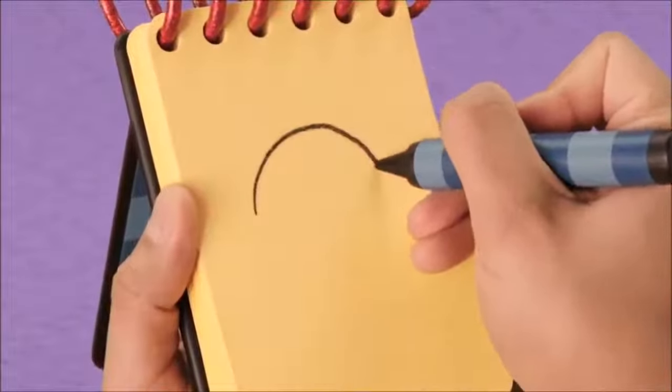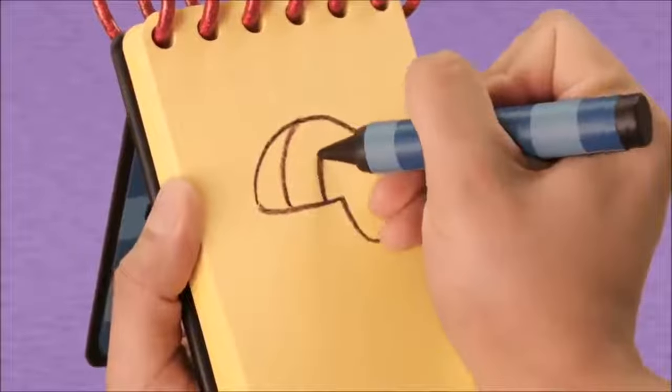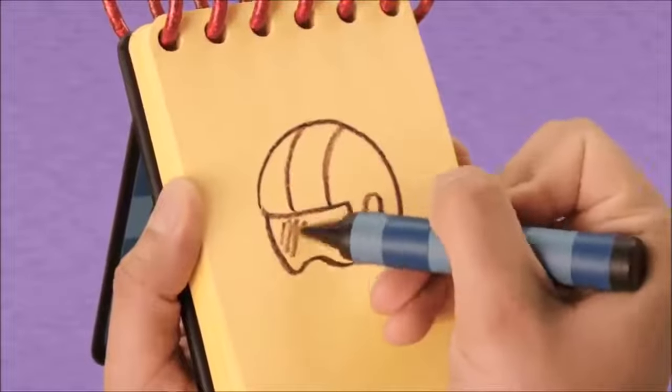We'll draw a semicircle, then go back up and around, two lines for a stripe, a small circle, and a line here for a visor, then we'll shade it in.